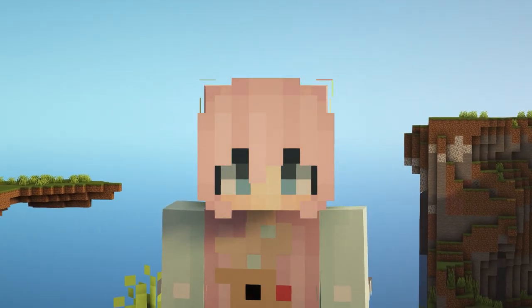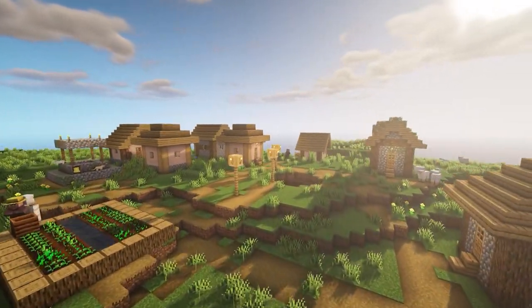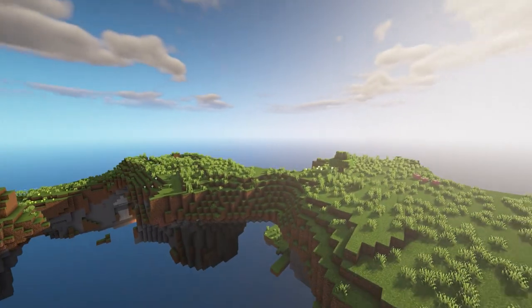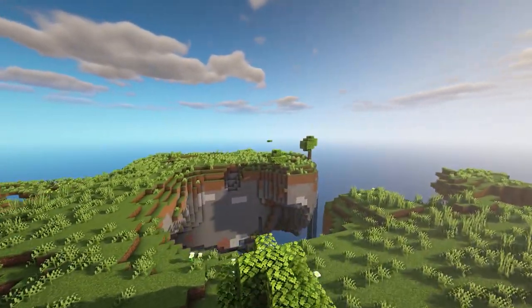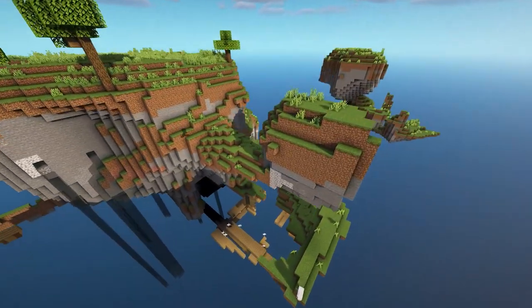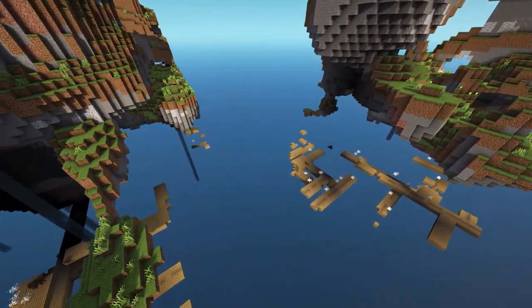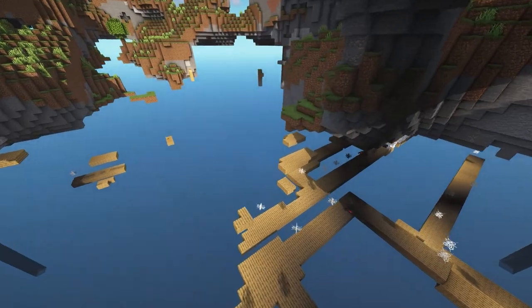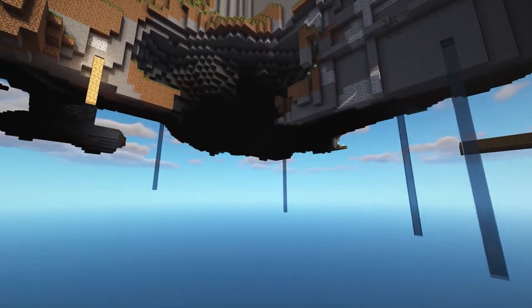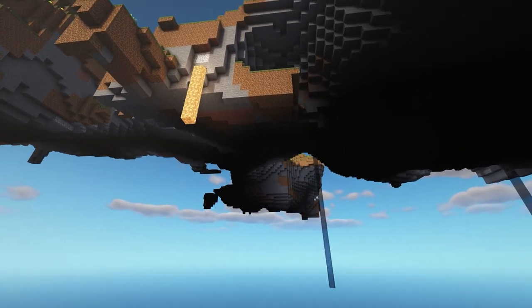This first Minecraft mod is called Floating Islands. It lets you create a new world type where the world is basically made up of floating islands. This brings nostalgia back from the beta days, but it adds everything that should be in a regular world — like even mine shafts and ores — everything you need to survive.